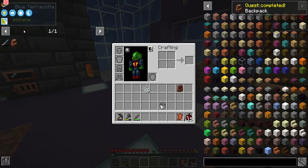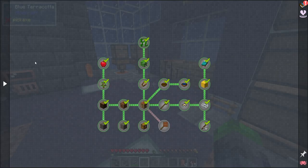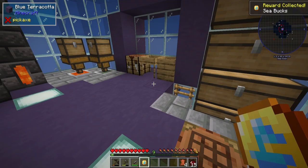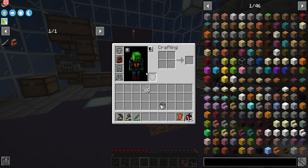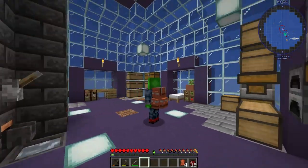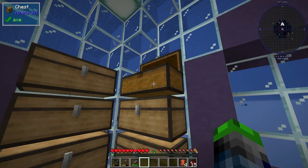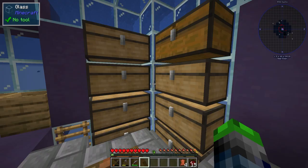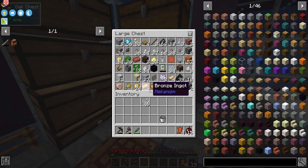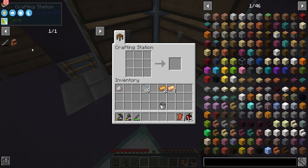We're going to craft this bad boy up. We've updated to the latest version of the pack — it hurts my brain to talk about it — but we can now make a book, the Alakosklox's Tome. So let's get into the basic automation. The configurator is going to require some niter, bronze, and constantan.